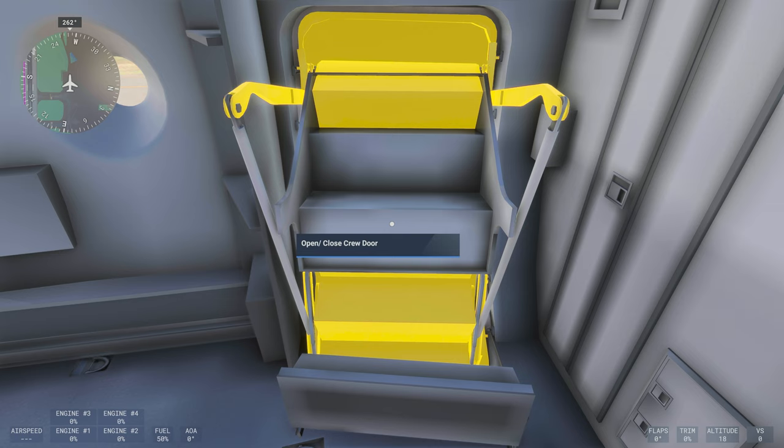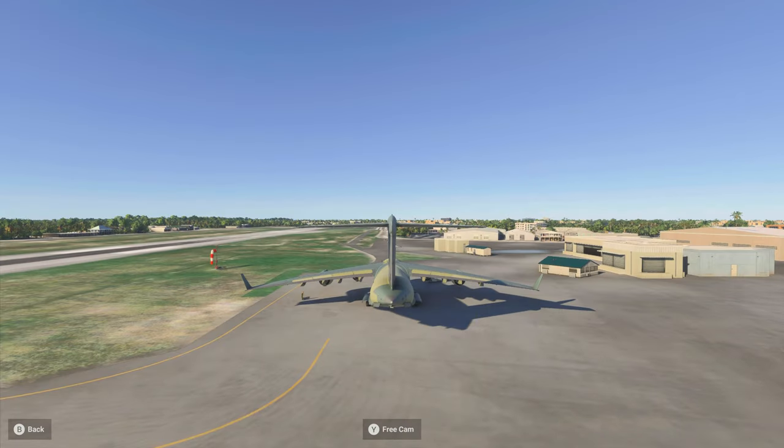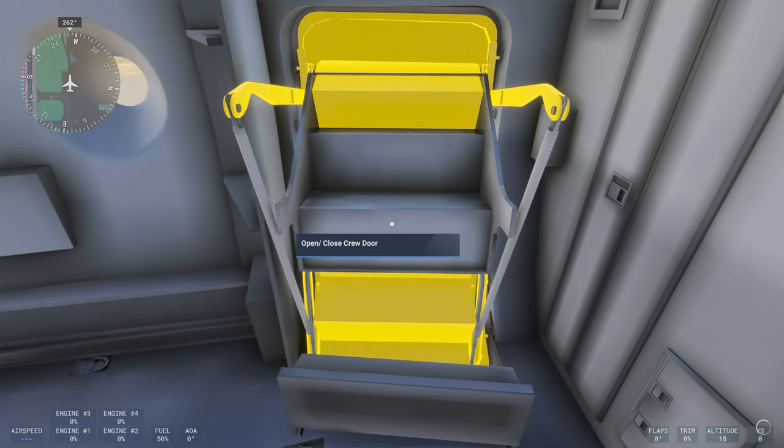I'm able to get to the pause menu to try and fix it, but once I come back in I'm unable to go back to the cockpit view, unable to reset the view, and unable to get an exterior view. It just brings me back to the cargo area and that's it — we're done for this flight.